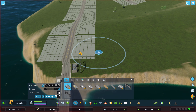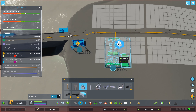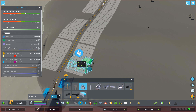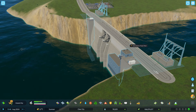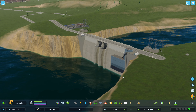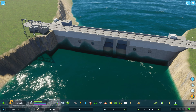The next thing is we need a place to put the power, so we'll grab a transformer station and place it here. Then we'll have power lines run from here to there — that should be good enough to provide power to the rest of the city using the dam. Now, does this reduce the flow of water? It definitely should, and hopefully it causes the water level to drop because we are absolutely obstructing that flow for the sake of getting power.